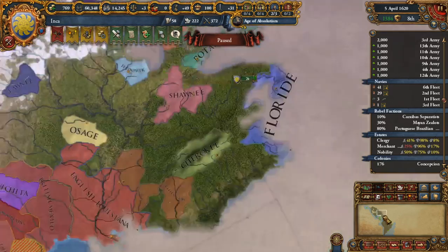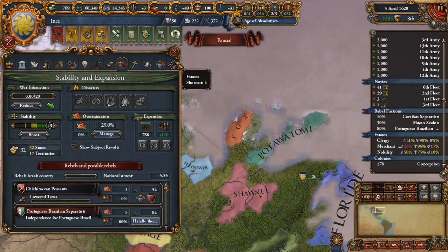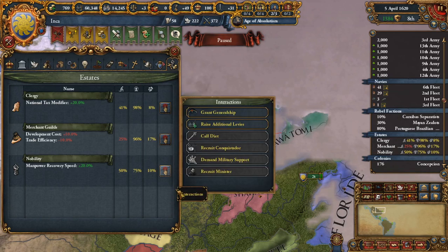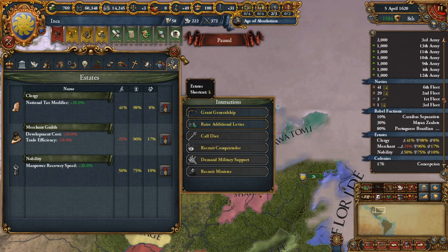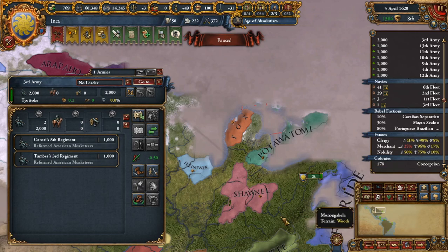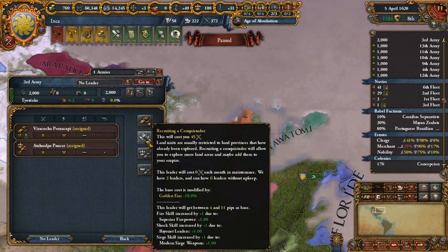Not the conquistador. Can we get another conquistador from the nobles? Nope, only in 1635 — that's 15 years from now. So we'll probably just get another conquistador eventually.